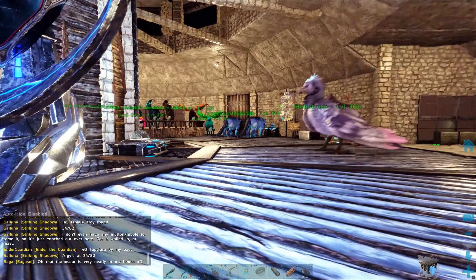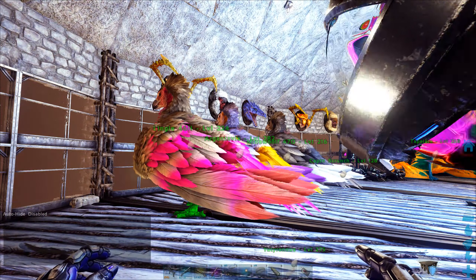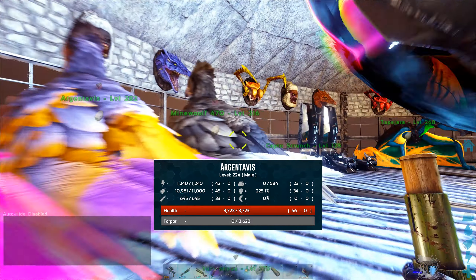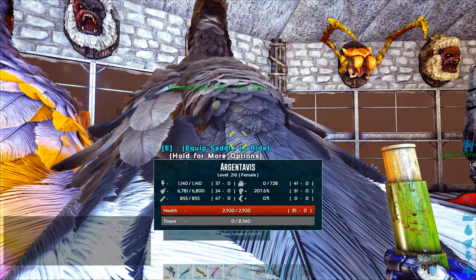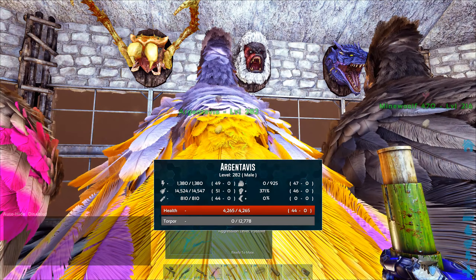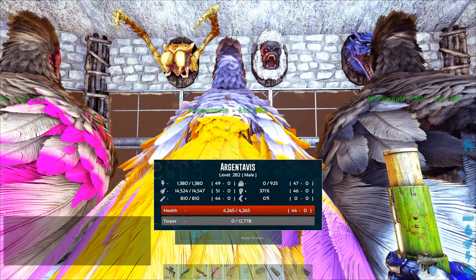On day two I tamed another six or seven Argentavis on live stream and got two upgrades. I've got Lingle here with 46 health, and Mine Wolf with 47 oxygen — which already completely overwrites the 45 oxygen I got in the previous bird, which I hadn't even had a chance to breed into the main one yet. But the main one is currently 282 thus far.